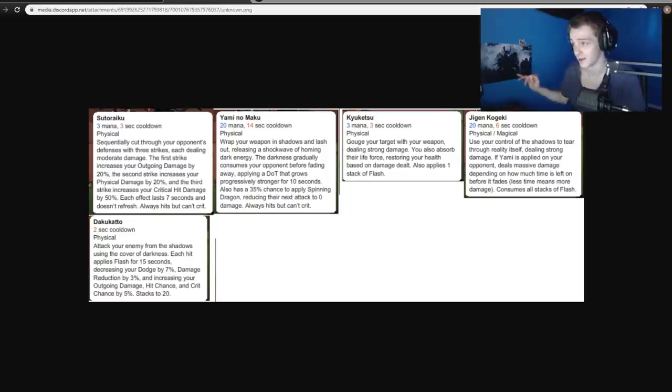The one on the far right is 20 mana on a 6 second cooldown, physical slash magical. Use your controller shadow to tear through reality itself, dealing strong damage. If Yami is applied on your opponent, it deals massive damage depending on how much time is left before it fades - less time means more damage - consuming all stacks of Flash. Timing the ability in a Flash game.